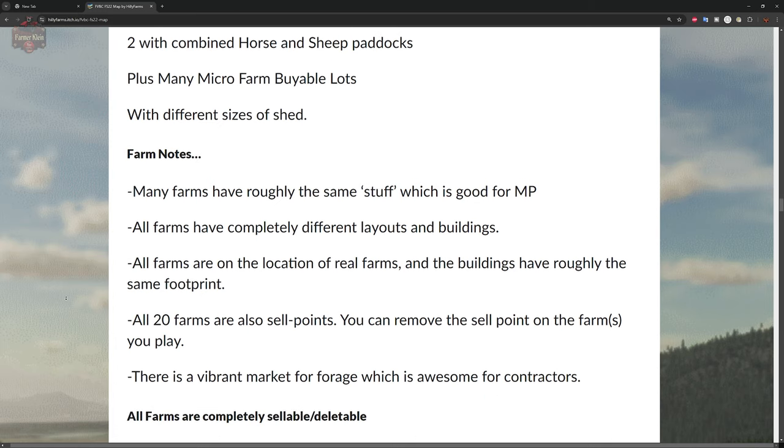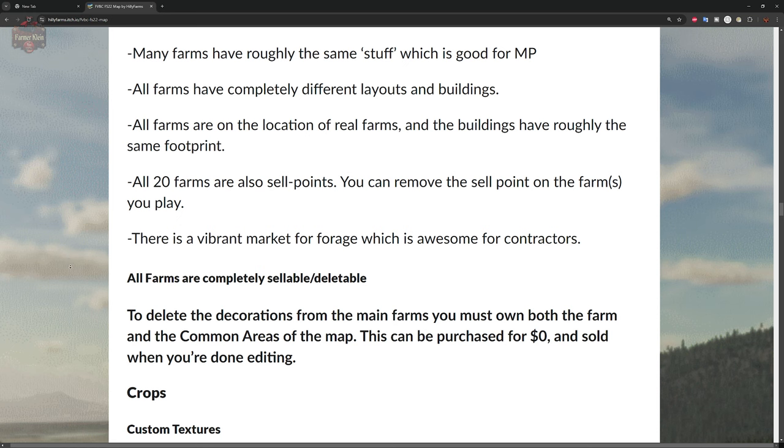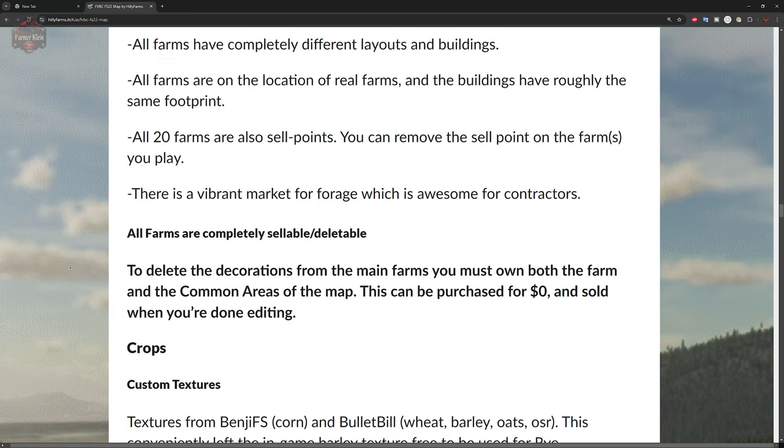Every farm basically has the same necessities: structures for feeding animals, commodity bins or grain silos, storage for fertilizer, seed, lime, manure storage, a diesel tank, workshop trigger, farmhouse, and ample shed space. This map is going to be excellent for multiplayer because so many farms are set up the same way — with 20-plus farms, there are plenty of options for lots of players to buy farms and come together for harvests.